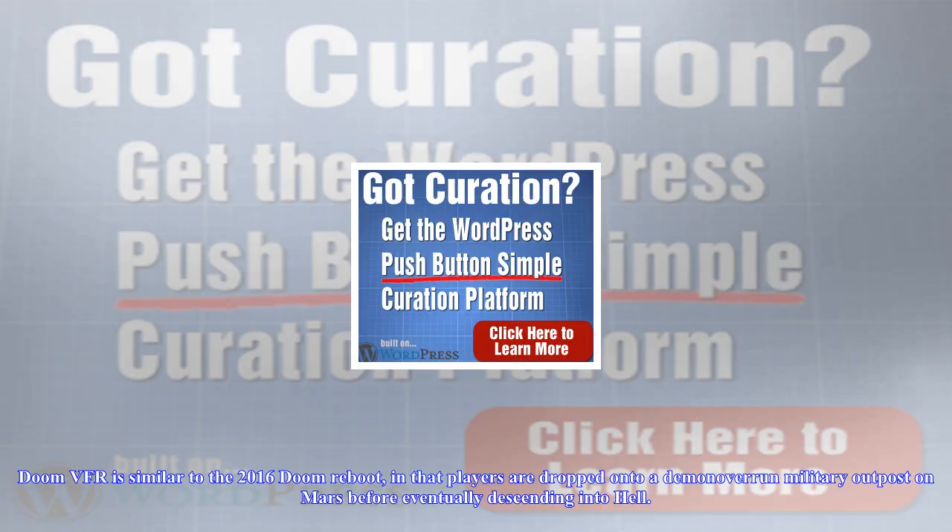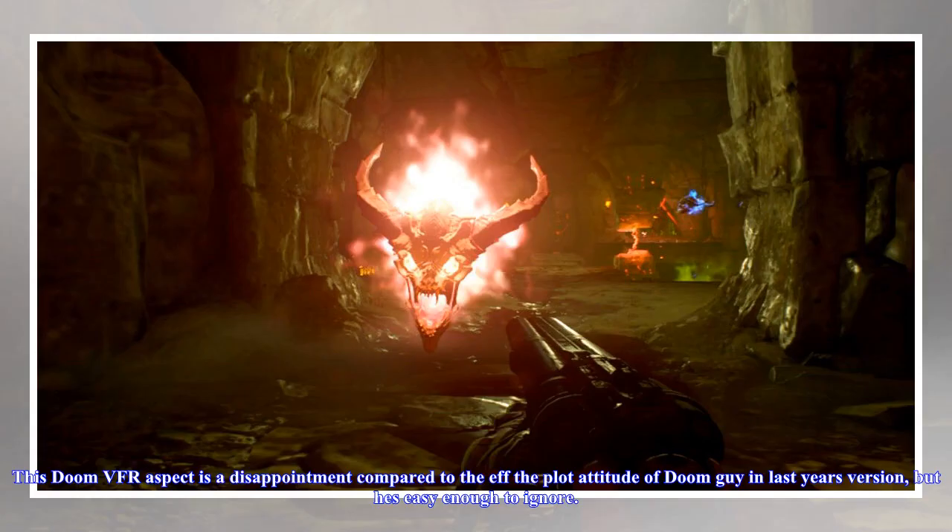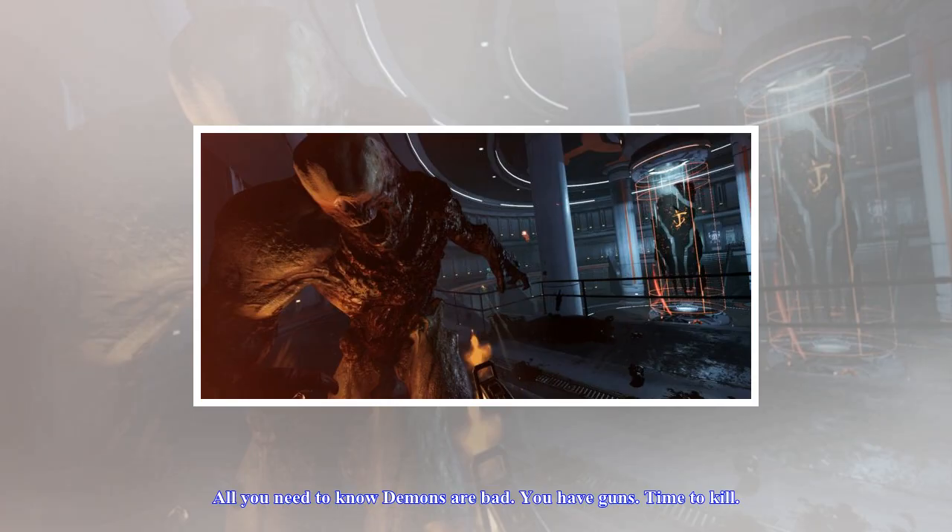Doom VFR is similar to the 2016 Doom reboot, in that players are dropped onto a demon-overrun military outpost on Mars before eventually descending into Hell. You control a different soldier one year later, and he audibly grumbles about various people and objectives as an obnoxious narrator. This is a disappointment compared to the 'screw the plot' attitude of Doom Guy in last year's version, but he's easy enough to ignore.